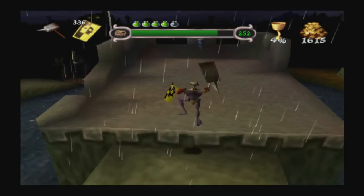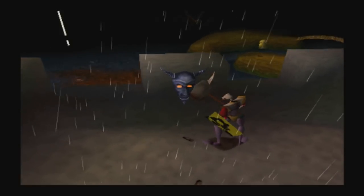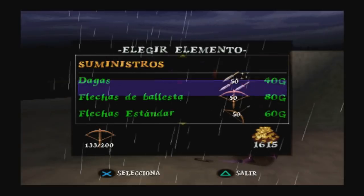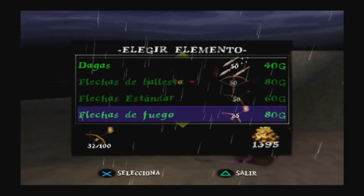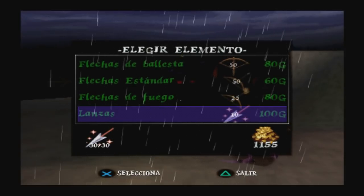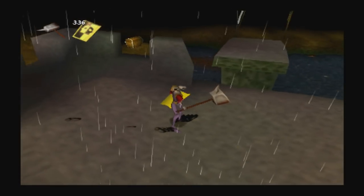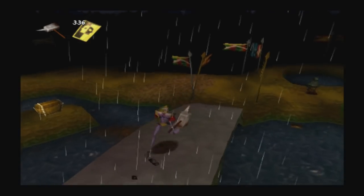Vamos por aquí. Una gárgola de estas mercaderes, y allí otra de las almas perdidas que estoy viendo. Vamos a cargarnos con todo: a tope de flecha de ballesta, las estándar también, las de fuego muy importantes, y las lanzas llevamos. El escudo tengo 336 sobre 400, así que de momento no lo vamos a reparar.